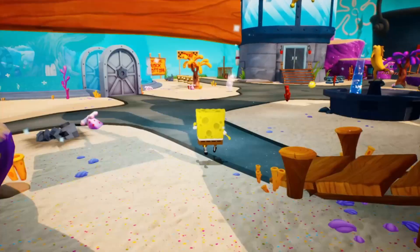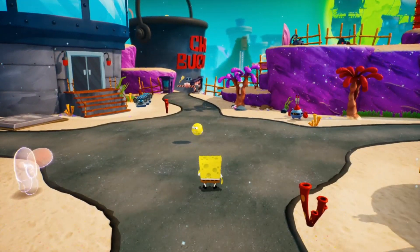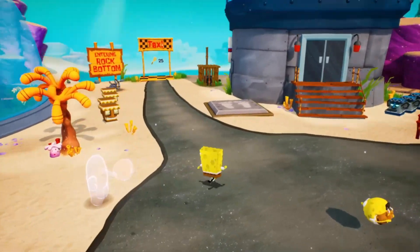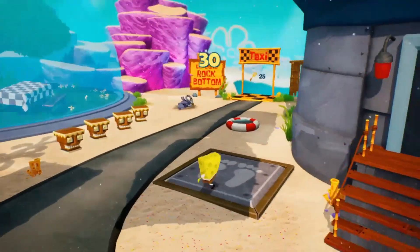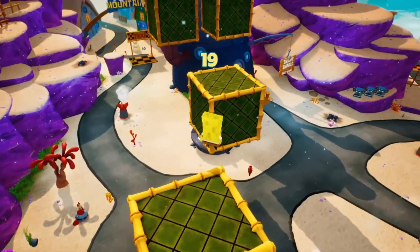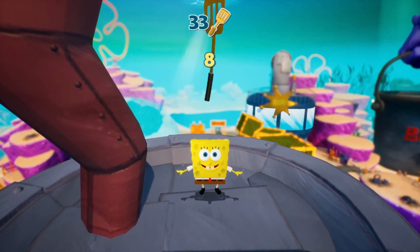So I know there's a golden spatula up there. In terms of sequence of events of things I gotta go to - next would definitely be Rock Bottom, then Sand Mountain and then the Chump Bucket. So why don't we just go in a clockwise manner... oh hold on, I see this. I missed. Oh okay - I gotta stop being greedy. And there we go - Spatula number 33!